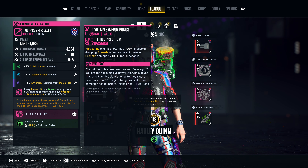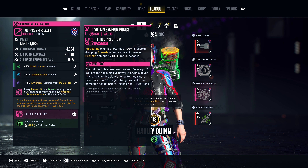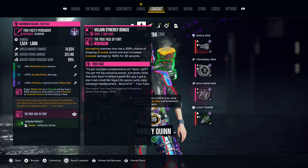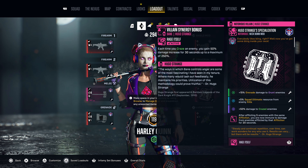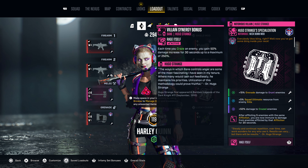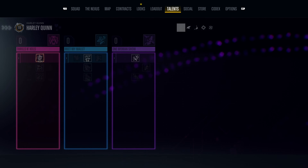Swap the last augment for SMG or pistol damage when playing other incursions. For the traversal mod, you want damage to ground enemies, damage to brute enemies, and damage to enemies that are 25 meters or further away when playing the Ascending and Signal Incursion. Swap the last augment to damage to enemies within 5 meters when playing other incursions. For the neckband mod, you want grenade damage to ground enemies, squad ultimate resource from enemy kills, and damage to crazed enemies. For the lucky charm, you want ammo gained from critical hits and squad ultimate resource from enemy kills.